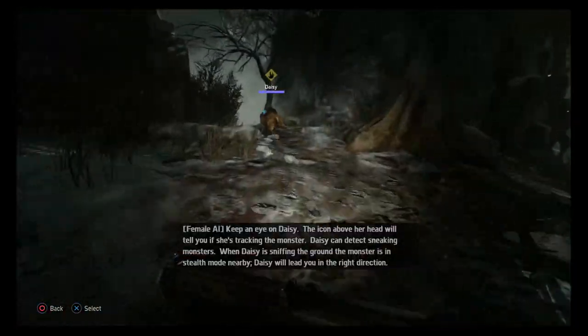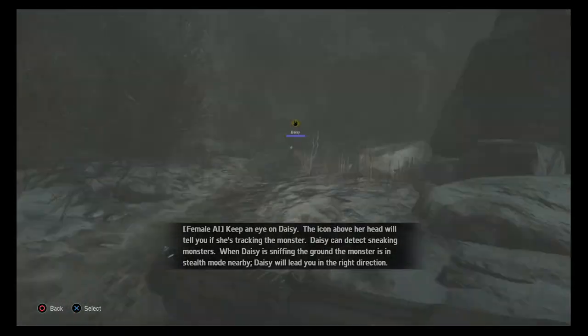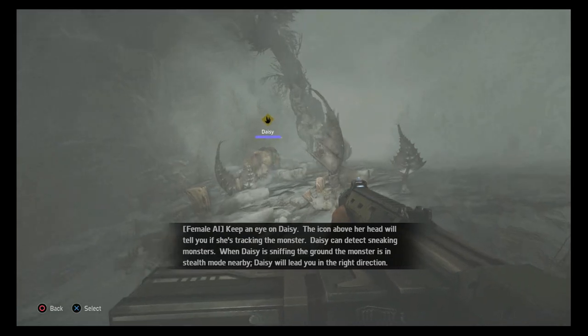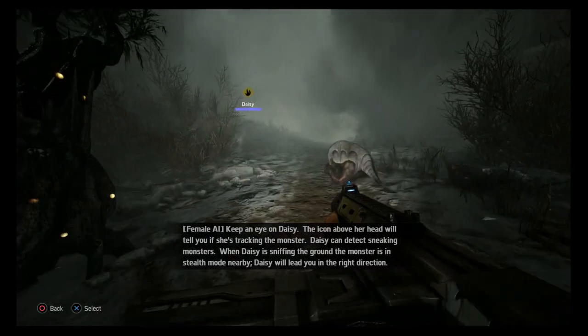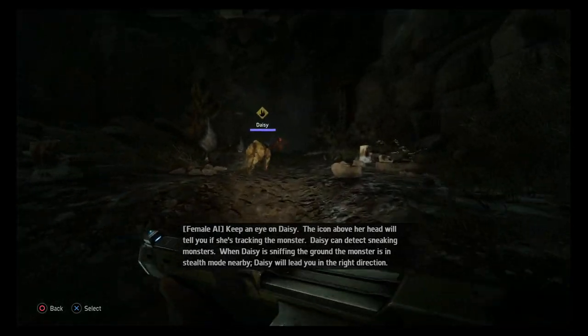Keep an eye on Daisy. The icon above her head will tell you if she's tracking the monster. Daisy can detect sneaky monsters. When Daisy is sniffing the ground, the monster is in stealth mode nearby. Daisy will lead you in the right direction.